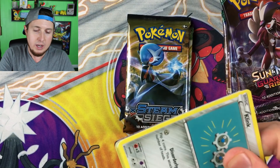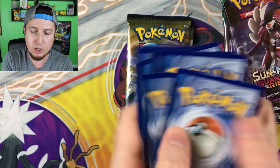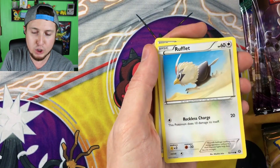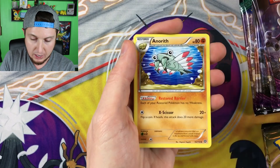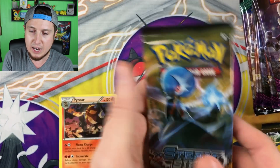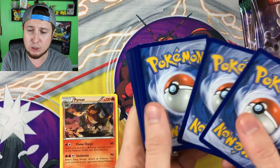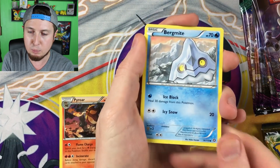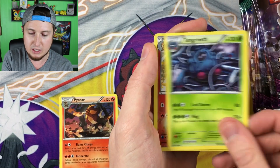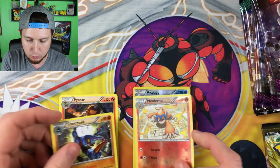Can Team Tapu Koko pull through with some awesome pulls? Code card! We have a Klang, a Ponyta, a Poochyena, an Oshawott, a Rufflet, a Hawlucha, an Aerodactyl, a Club Fossil, a reverse holo Avalugg — really cool — and a Pyroar as our rare. Next Steam Siege pack: we have a Mareep, a Mantine, a Lampent, another Hawlucha, a Tangrowth, a Monferno — a really cool looking card — a reverse holo, and then our rare goes to a Toxicroak.